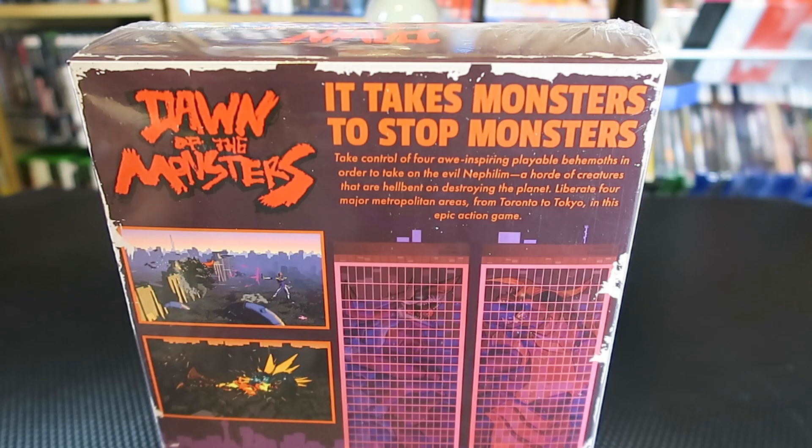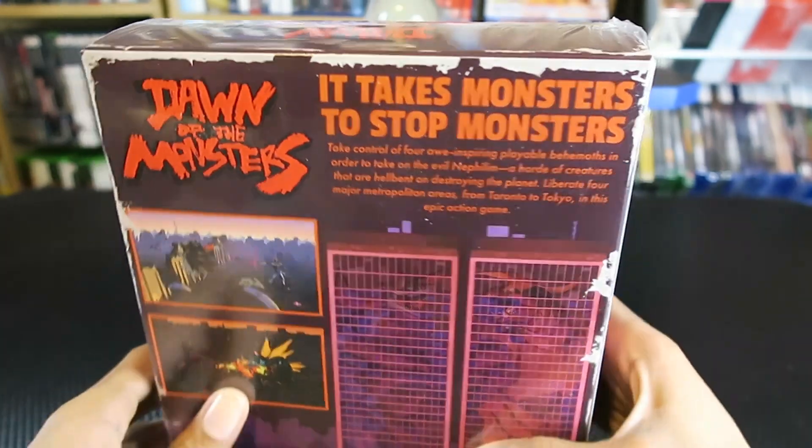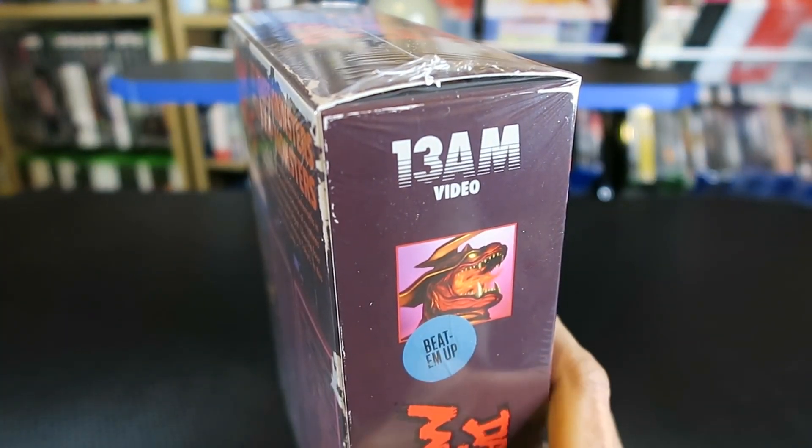On the back in big bold red text it says: 'It takes monsters to stop monsters. Take control of four awe-inspiring playable behemoths in order to take on the evil Nephilim, a horde of creatures that are hell-bent on destroying the planet. Liberate four major metropolitan areas from Toronto to Tokyo in this epic action game.' Alright, let's find the exacto knife.